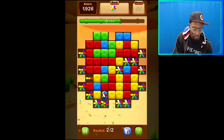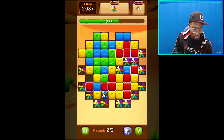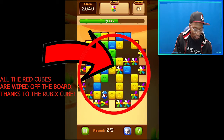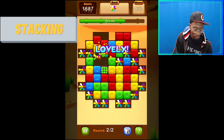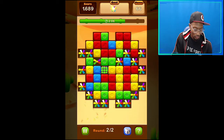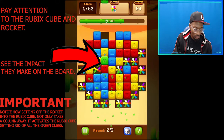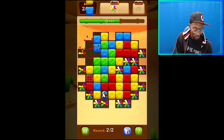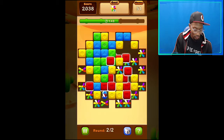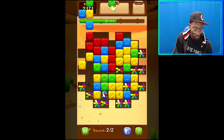The Rubik's Cube: if you get 9 of the same colors together, this will appear. Whatever color appears on the Rubik's Cube, that's the color it will clear on the board. Stacking is a super important tip — if you hold on to your power-ups and place them next to each other, it will help you maximize your points and clear the board as quickly as possible. Although it's an optimal strategy, you're not 100% in control of what items you get to stack, so only spend a little bit of time trying to stack items. If you see it's not possible, move on to the next task at hand.